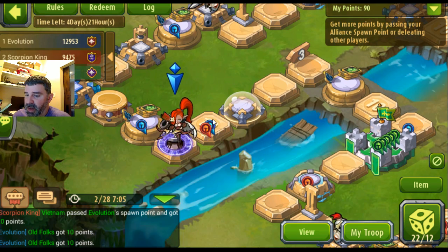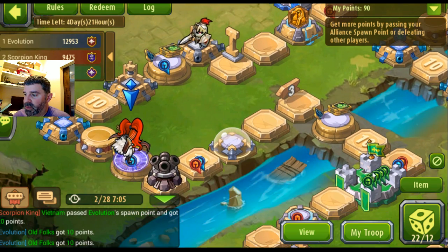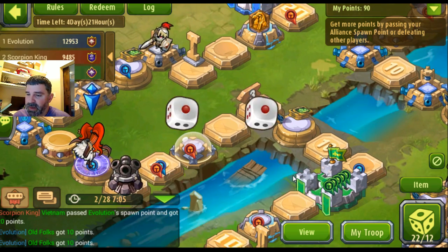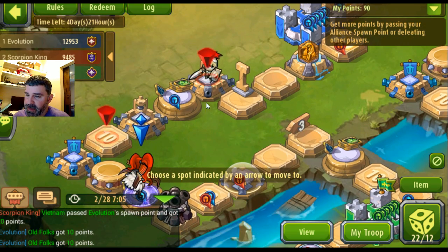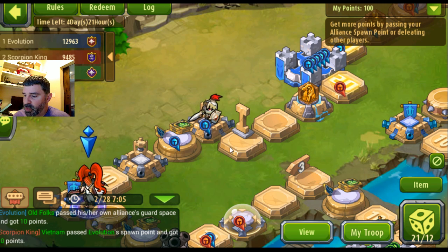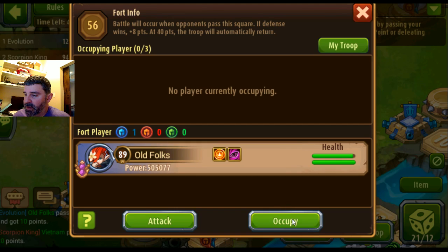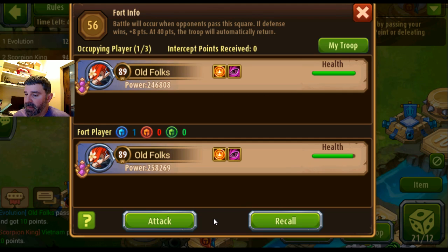I'm gonna pick up the card — I always try to pick up cards when I can, those are pretty cool. These empty squares here suddenly get extra points — 20 points, helpful for you and your team. Six and three, we're gonna go here and drop one more troop there to occupy.